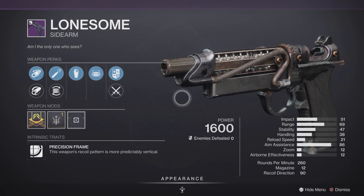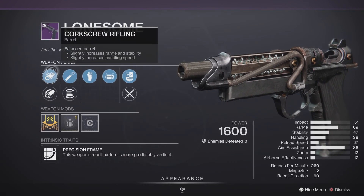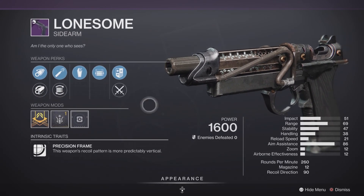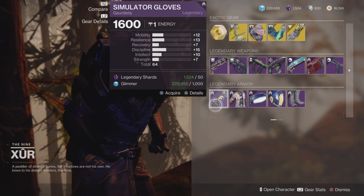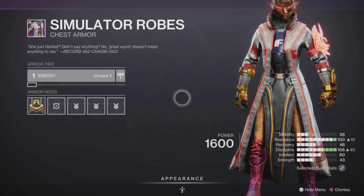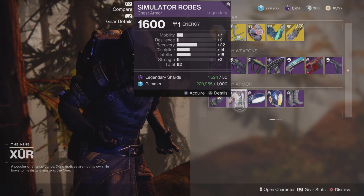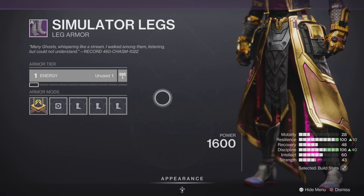Last but not least, we have the Lonesome Sidearm — 260 RPM, Precision Frame. You don't really see this around much — it's an old school Gambit weapon with some pretty decent traits. Range Masterwork, Opening Shot, and High Caliber Rounds, making it pretty good in PvE and PvP as well. For our legendary set this week, we have the simulator set: 64 on the gloves, decent for transmog; 62 on the chest piece, looks pretty good for transmog if you like the aesthetic. The bonds are probably one of the worst looking in the game. The helmet is decent but the stats just aren't there — hard pass. Total of 62 on the helmet and 61 for the boots — hard pass.